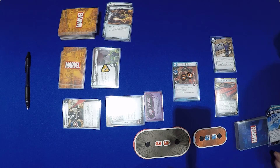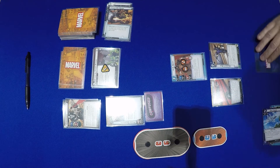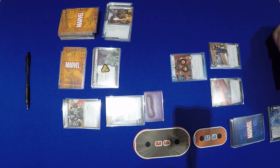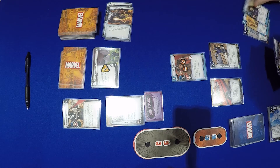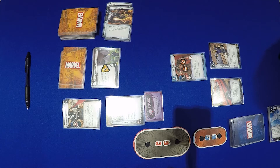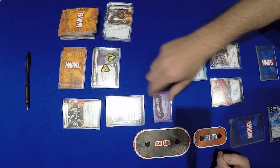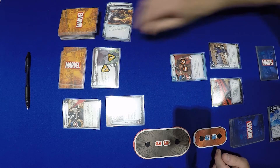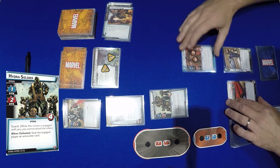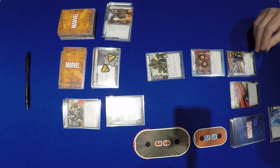We have a Cable Arrow in hand — we'll keep that. We draw back up to 6 cards: Cable Arrow, Team Training, Hawkeye, Kate Bishop, Expert Marksman, Explosive Arrow, and Goliath. Crossbones puts 1 on the scheme, then tries to scheme but he's confused. We draw an encounter card: Hydra Soldier, which gains Guard.